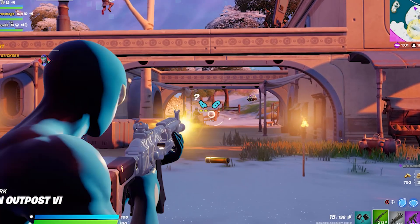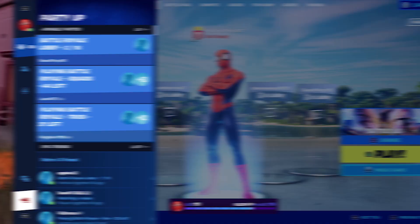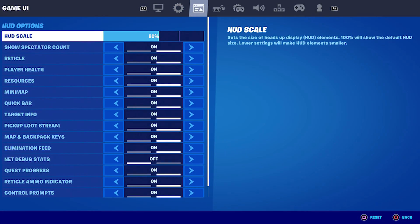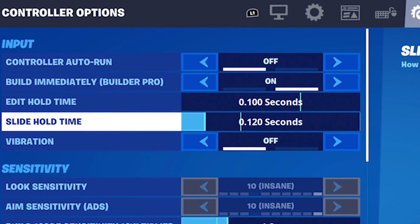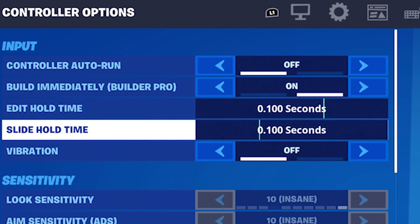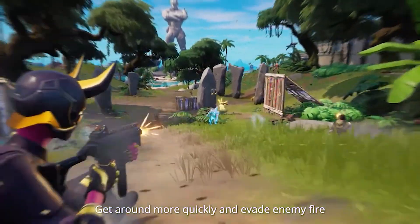Two very important features have just released today that you're going to want to use. First, with the new sliding mechanic, when going into your controller options, you will see a slide hold time setting. If you want your slide to respond much faster when clicking the button, change your slide hold time all the way to 0.100. This will allow you to have a fast reaction time when using this feature.